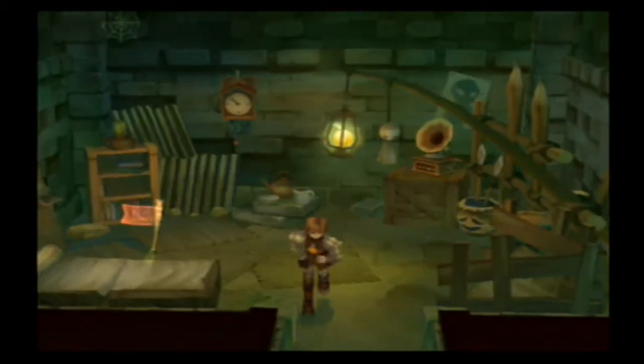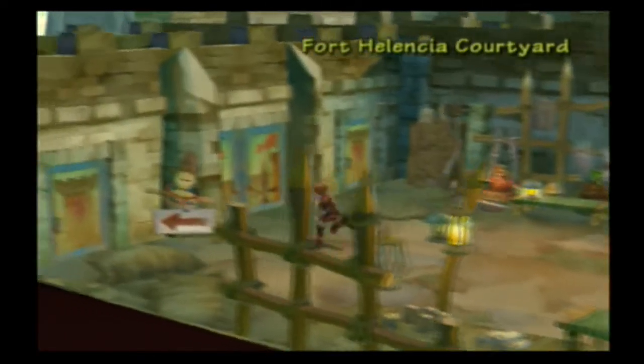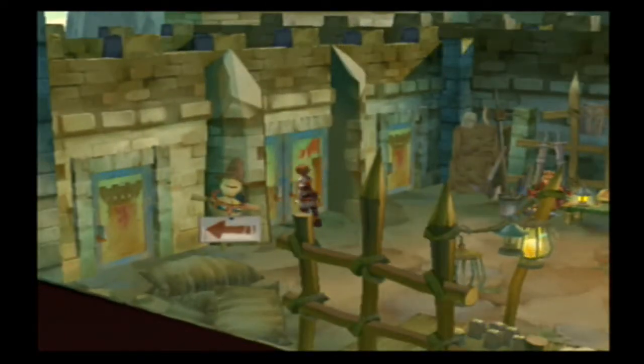Hey guys, and welcome to another episode of Ratty Outta Stories. I am DKS3A. In the last episode, we took care of some problems in the fort, opened up a couple shops, recruited a few people, got some new armor. And now we are finally ready to head to Goblin Haven, what Parsec told us to go to a couple videos ago. We are now ready to start making our trek toward Goblin Haven.